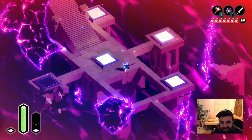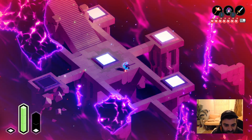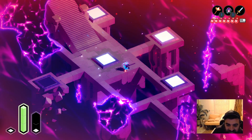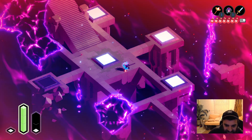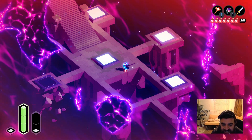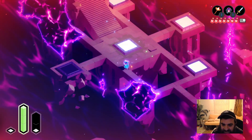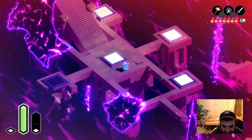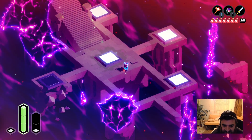Welcome back to another Tunic video. Here we're going to show you the hero's grave location in the eastern vault, which gets you the health upgrade. You have to have already beaten the cathedral — that gauntlet arena boss fight that's kind of a pain. Once you beat that, you get the teleport ability, which gives you the ability to get all the upgrades from the hero's graves.